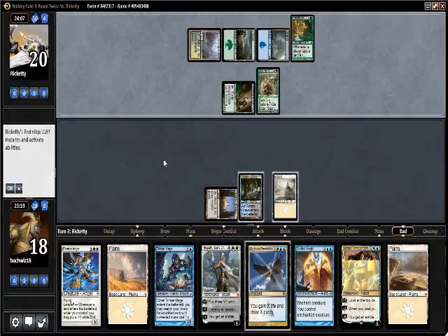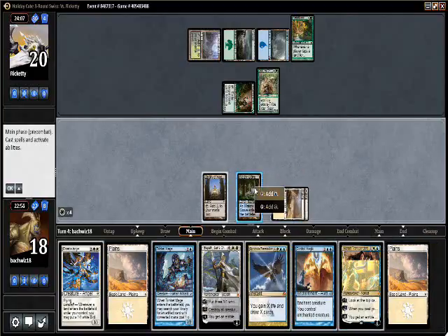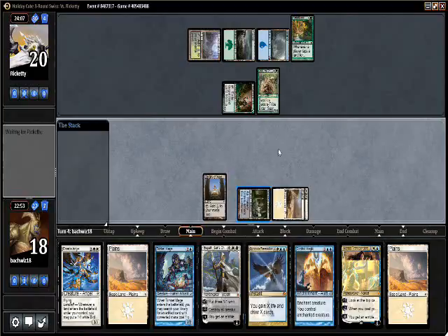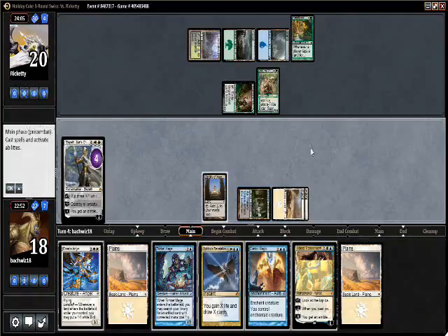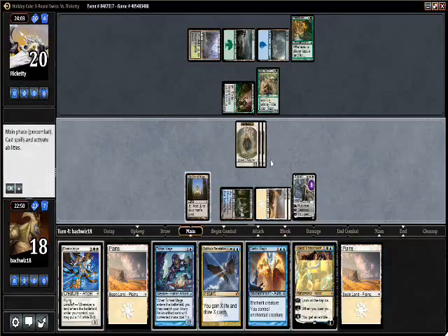So we have a lot of options of what we can do next turn. I think the play I like best is just Elspeth and continue to hold up Library. Next turn he's going to be able to make ten mana, which is quite a lot and could be scary, but we have some answers to what he is able to do. So let's go land — two, four, six — Elspeth, plus one, and pass.